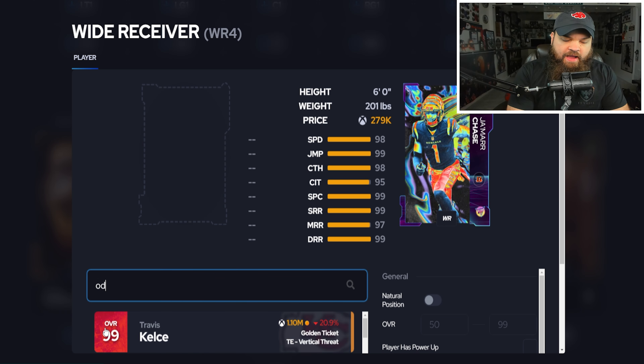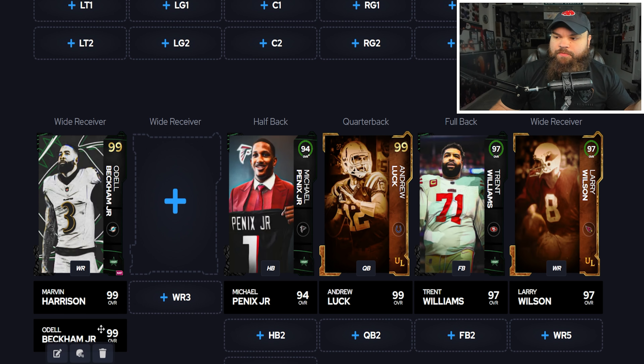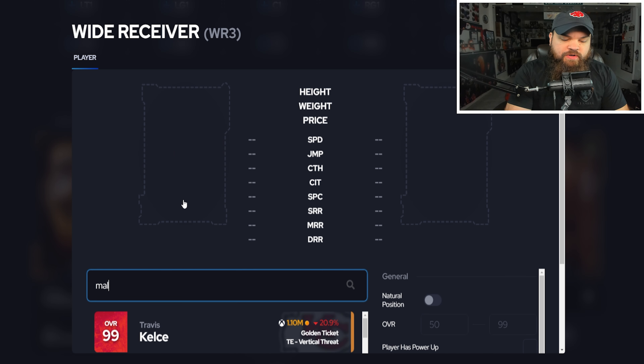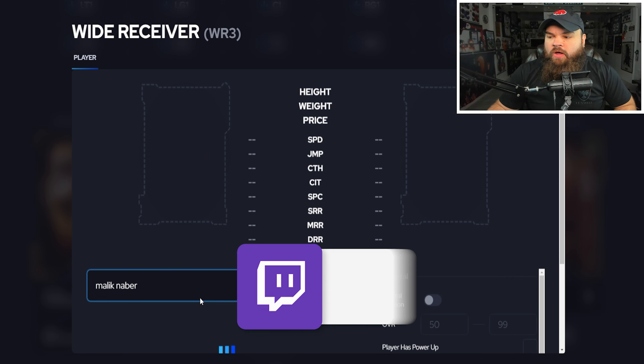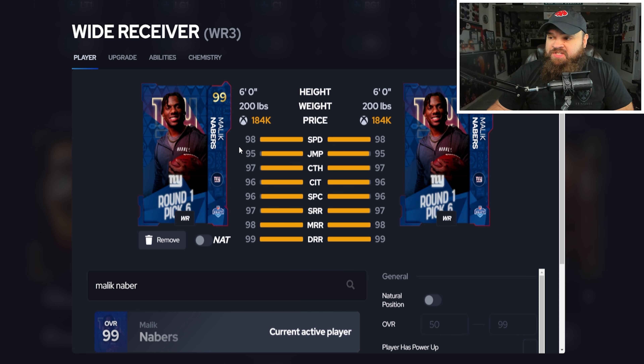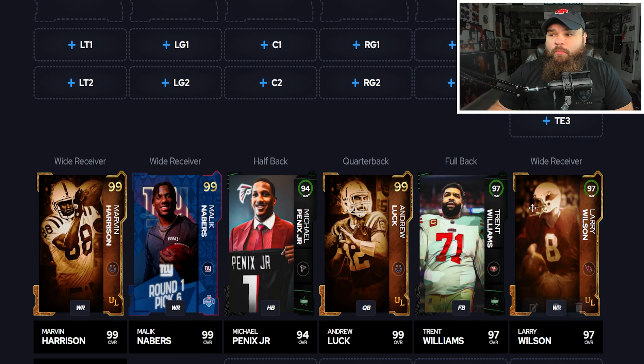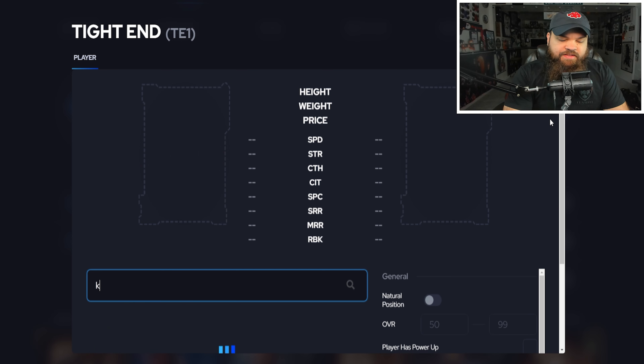I want to mention Odell Beckham — if you got him free from House Rules, he deserves mention here. But at WR3, I'm going with Malik Neighbors. I really like this draft card, a little under 200k. He gets short and elite plus jukebox combo for zero AP. All our receivers have a man-beating ability and jukebox, and we're averaging well under 200k per card.